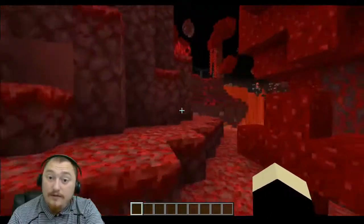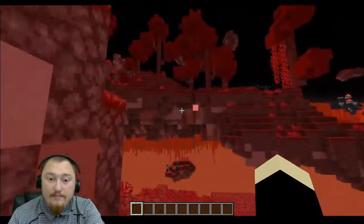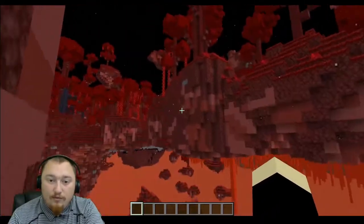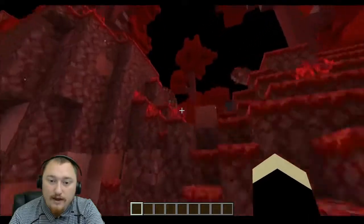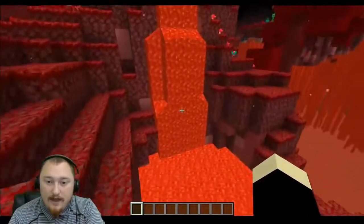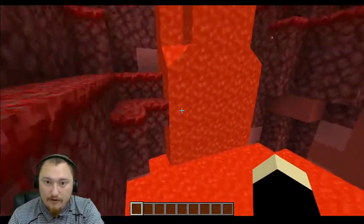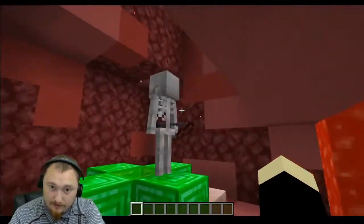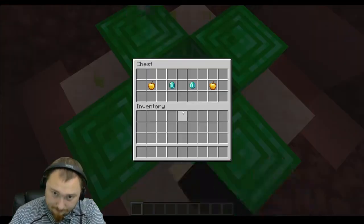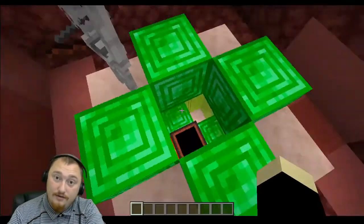The hint for the third emerald is behind the bubbling cascade. Make your way over here, right across from the monument, and build your way up to this island. Then you'll come to this lava fall right here — be very careful as there are skeletons behind that will shoot you. But as soon as you make your way in, you will have access to the third emerald.